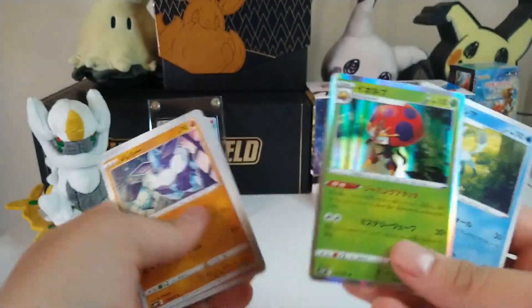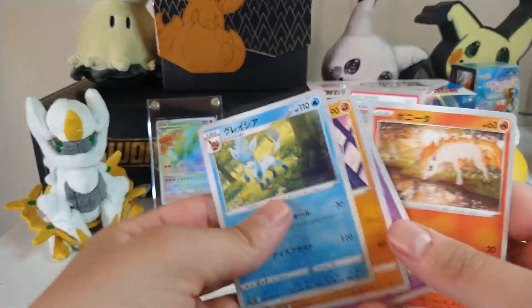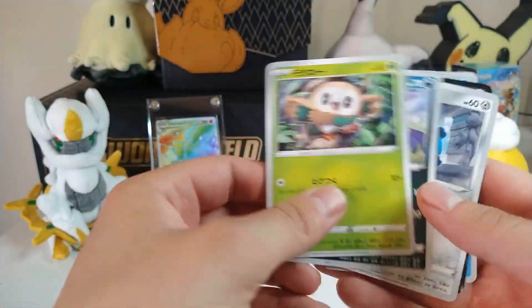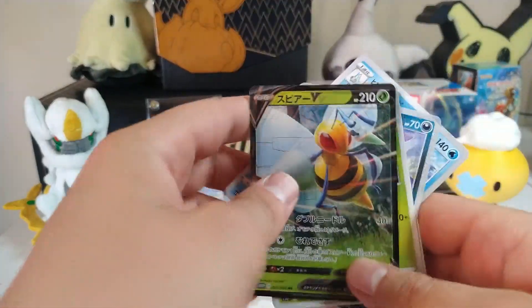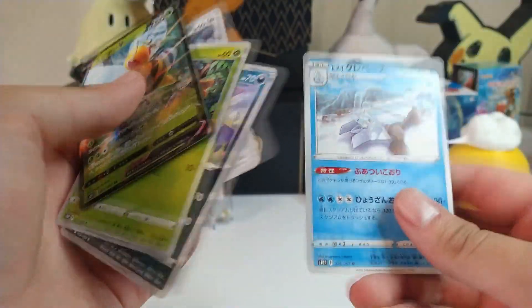As soon as you pick out the rare, it's kind of obvious how this is gonna go - you're just gonna go downhill and keep going through the packs, going through the motions. At this point it'd probably be just interesting to watch to see what else I can get. We got ourselves a Beedrill V, that's pretty cool, and the Avalug art looks pretty cool - shiny Avalug looks awesome.